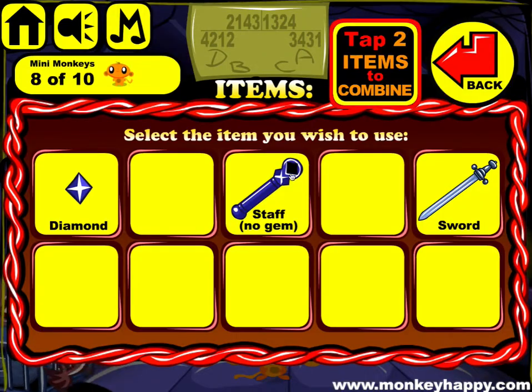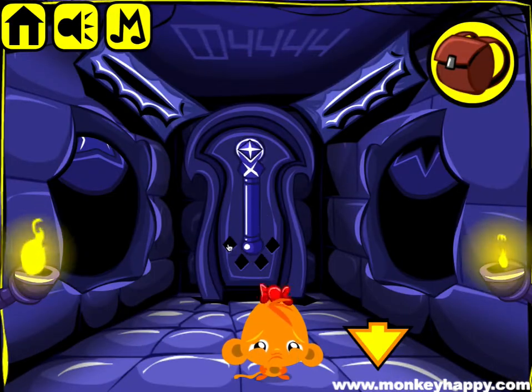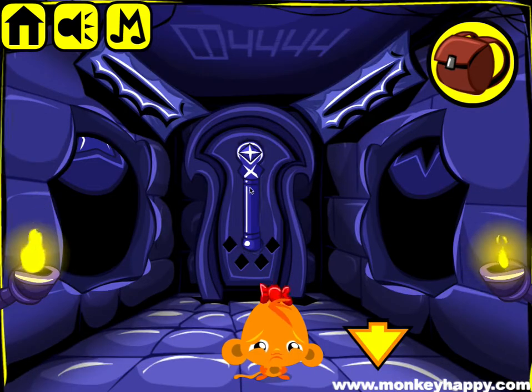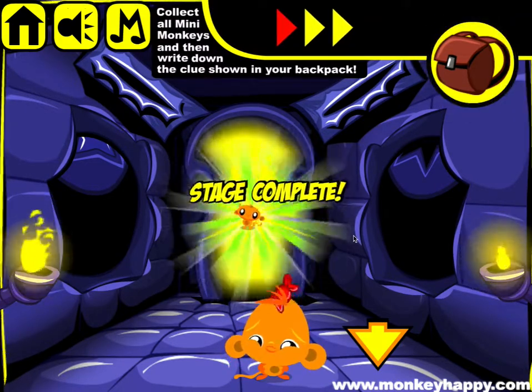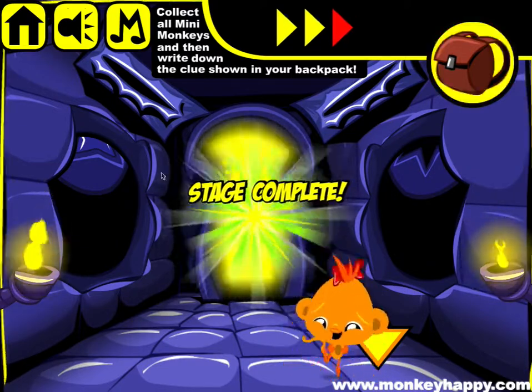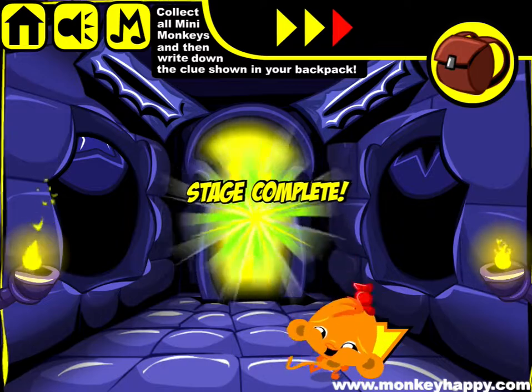He gives us the star which we open up this with. Get the slug, put it in the cage, give that to this guy, get the staff with gem and stick it in here. As you can see, there's the diamonds. Push that open, and that's how you complete stage six four eight, chapter two of the Catacombs. Thanks very much for playing, I hope you enjoyed it.